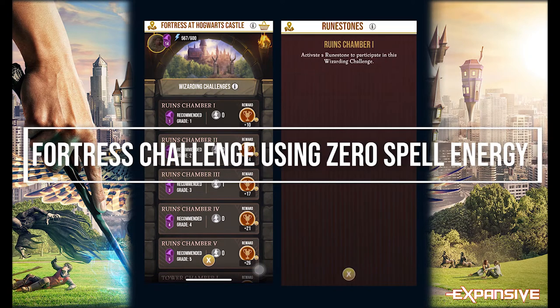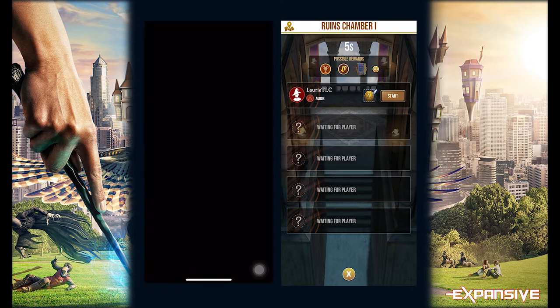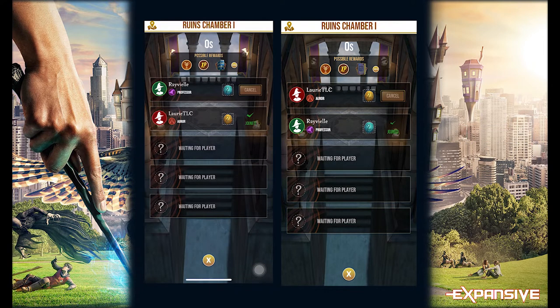In this video we're going to show you how to do a fortress challenge using no spell energy. Professors can do this alone but it's always good to have an aura buddy with you to help them conserve their spell energy as well.